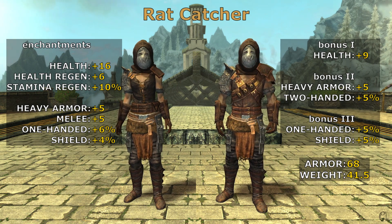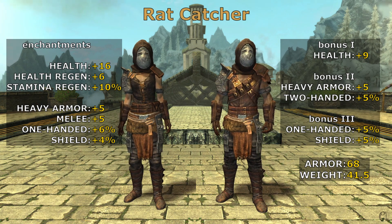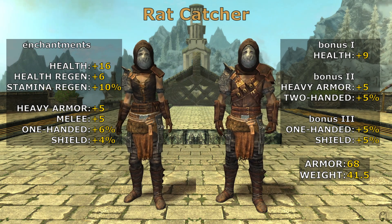The Ratcatcher is of great help in close fighting. An interesting enchantment found on the skin reinforces all melee damage, which means both one-handed and two-handed weapons.